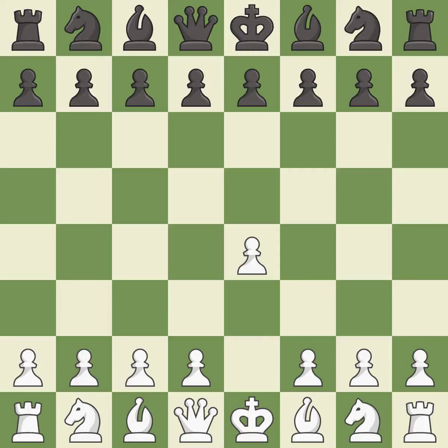Opening with the king's pawn controls the center and opens up the light-squared bishop and queen, often leading to sharp games. The French Defense prepares for D5, but blocks in the light-squared bishop in exchange for a strong center and counter-attacking chances.